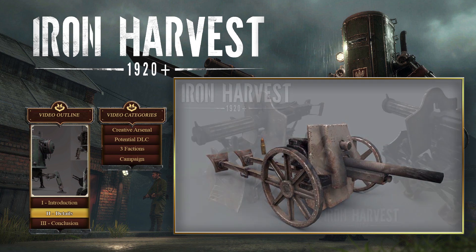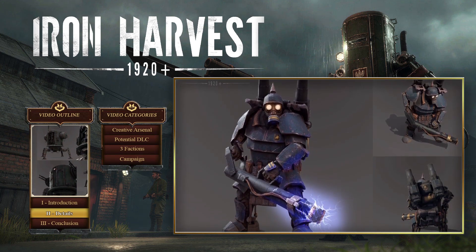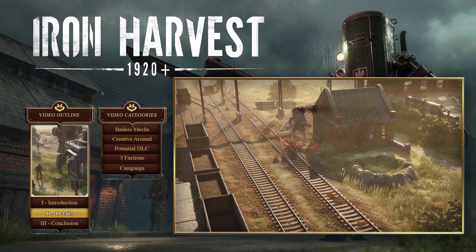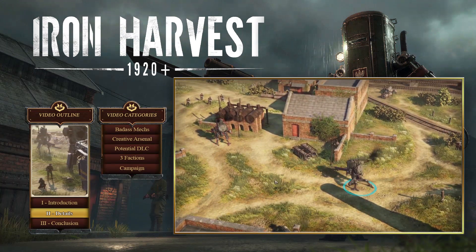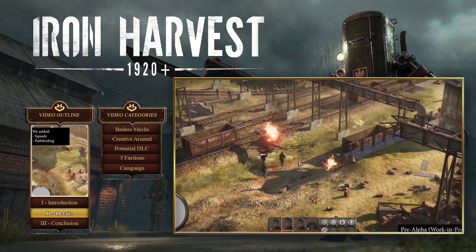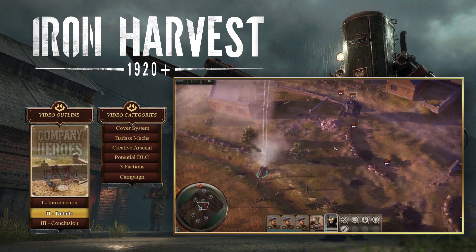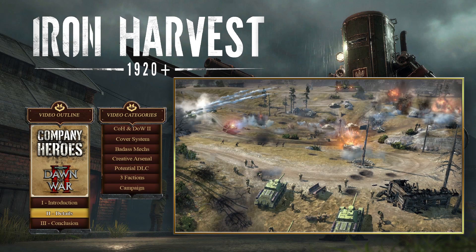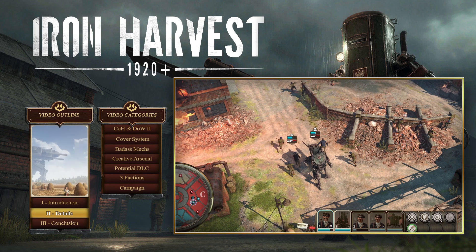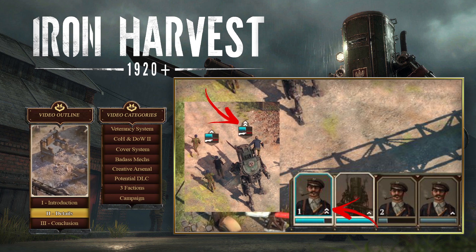I'm really excited to see what this alternate reality has in store, as it gives the development team freedom and diversity in what weapons can do or even look like. The biggest standout of Iron Harvest are the mechs — they are massive units, big enough that if one falls, other units may use it as cover. They'll each have abilities, and most likely each mech will play totally differently. King Art Games noted they used both Company of Heroes and Dawn of War 2 as inspiration, and veterancy — acquiring experience for a unit and being rewarded with better stats — is always fun.